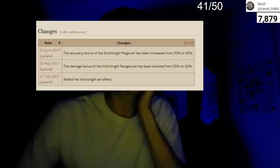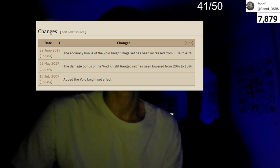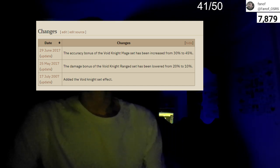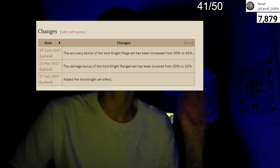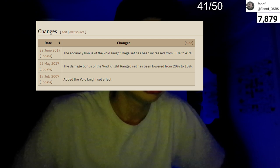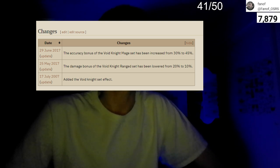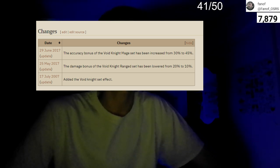Void has not always been this powerful. In 2007 they actually added the set effect, and in 2017 they nerfed it — reducing the damage bonus from 20% down to 10%. I do have videos of me using void back when it was 20% and it was absolutely dominant against pures. The nerf gave pures more of a fighting chance against voiders. They also buffed the accuracy on the magic set by 15%, so overall it was a 5% nerf, and void range is still just overpowered.